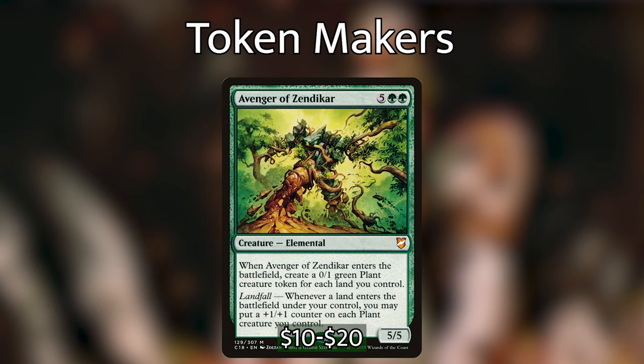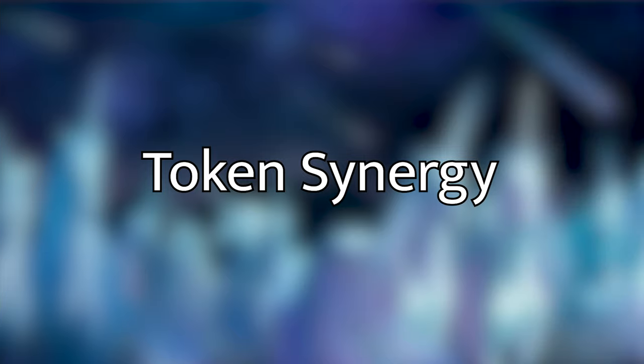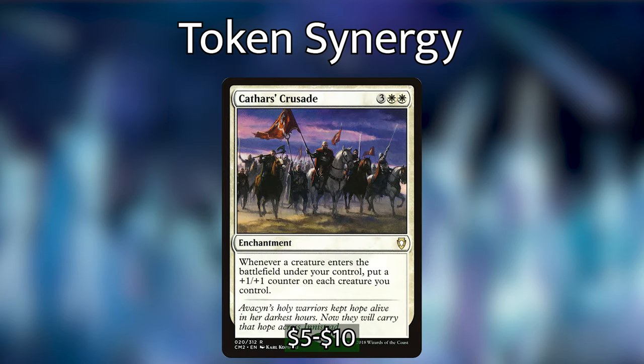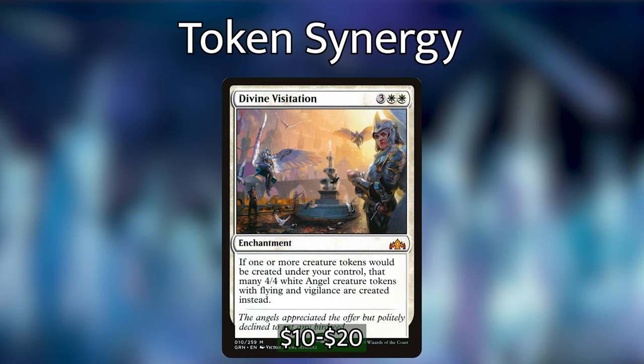The best token maker in the entire deck is Avenger of Zendikar. When it enters the battlefield we create a 0/1 green plant creature token for each land we control. It also has landfall — whenever a land enters the battlefield under our control we put a plus one plus one counter on each plant we control. So it's going to make us a ton of plants that just get bigger and bigger. We've also got Anointed Procession to double our token production, and Cathars' Crusade, which whenever a creature enters the battlefield under our control puts a plus one plus one counter on each of our creatures — that can pump up our team enough to run our opponents over.